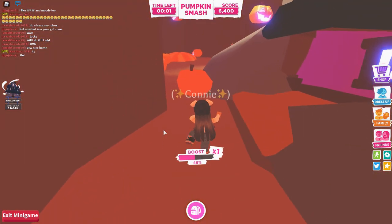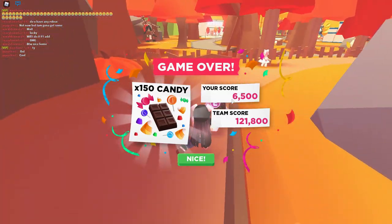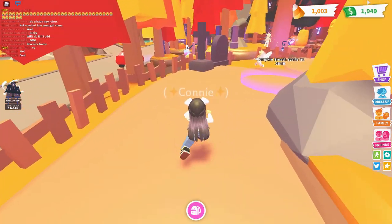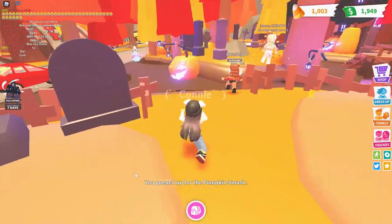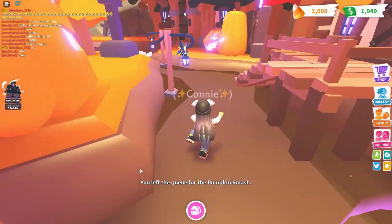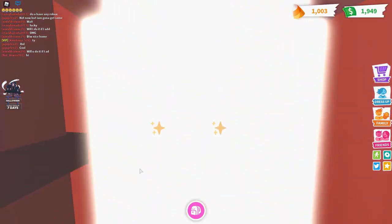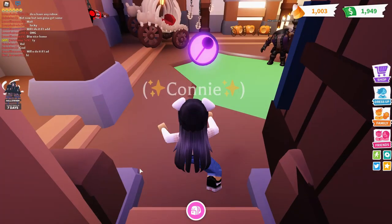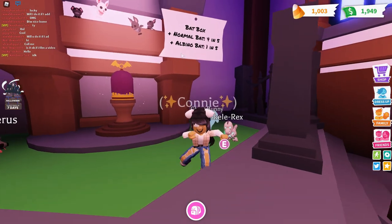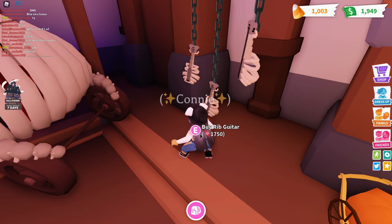I got 150 candy — that's pretty good for a mini-game. Now I have 1,003 candy. Should I buy a bat cage? I don't think I will in this video because I'm actually saving up for a ghost bunny. I heard they're going to be really rare when the Halloween update ends, and it's going in seven days — basically a week, which is pretty depressing because this update has been so fun.